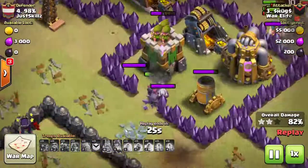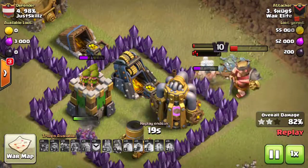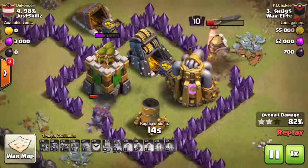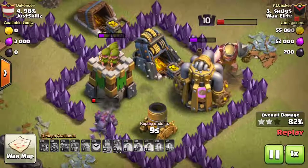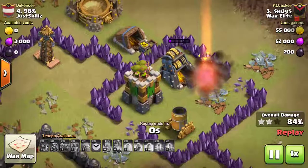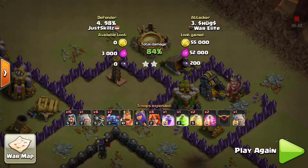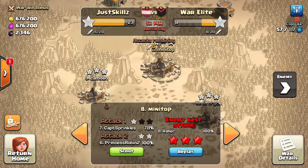The golems are sidetracking the archer tower, and it looks like the mortar is taking out the barbarians. There goes all the barbarians — all that's left is the Barb King and the archer tower. The archer tower is one hit away, and if it wasn't for the archer tower this raid would probably be much closer. Instead of 84%, would have got way higher on that. Now I'll go all the way down here to Minitop.